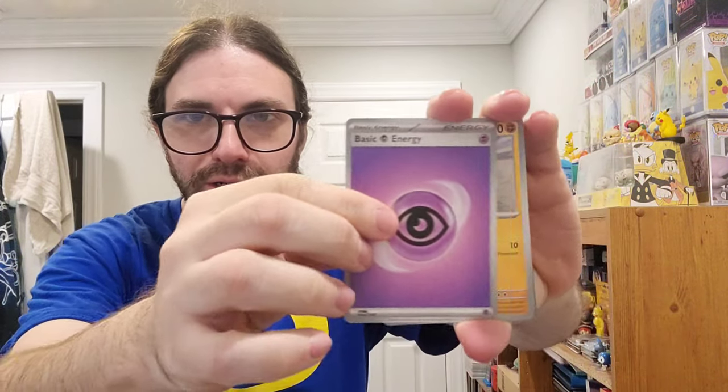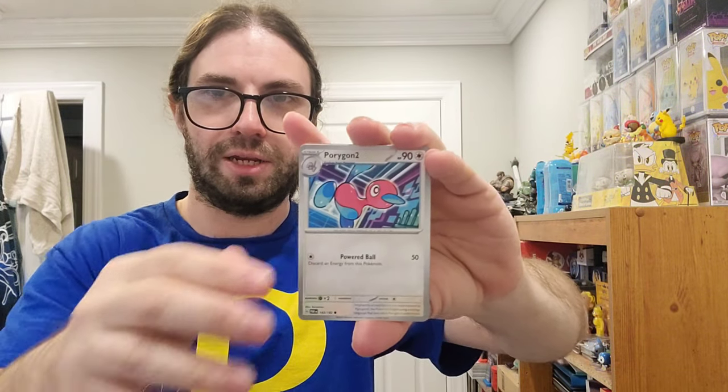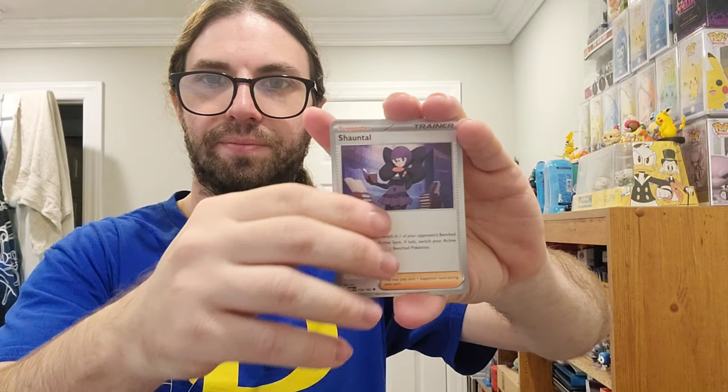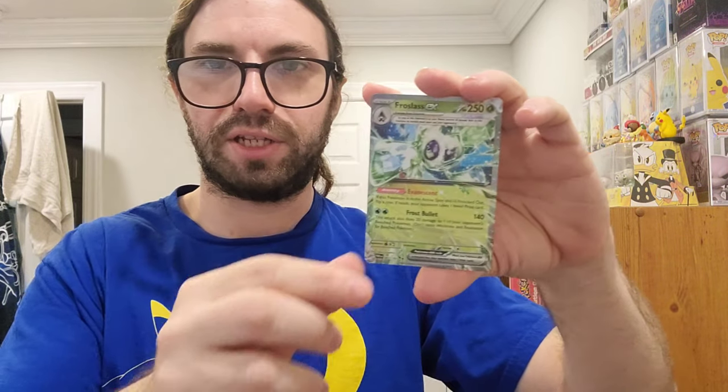One's in front. Psychic Energy, the 8-Bit Mushroom, Parasol Lady, Porygon 2, Octillery, the Woman, Garbage, a TM — it's a reverse. Loudred Reverse. Another reverse. And a Frostlass EX! Not the full art, just the regular, but I will take it. See, look at that — we got a great hit right there. And we've got two more packs left.